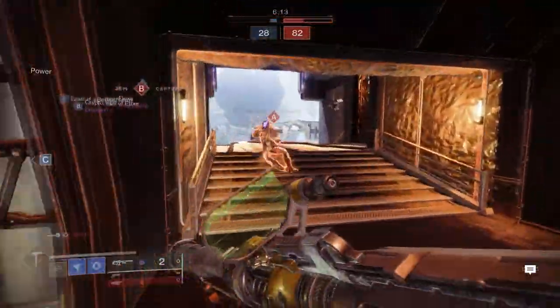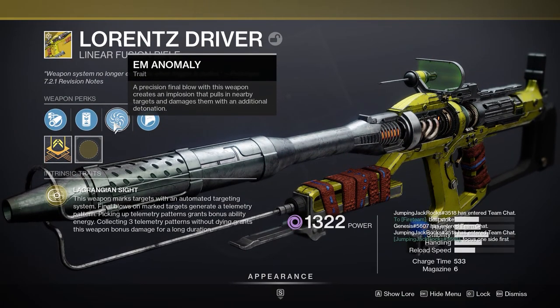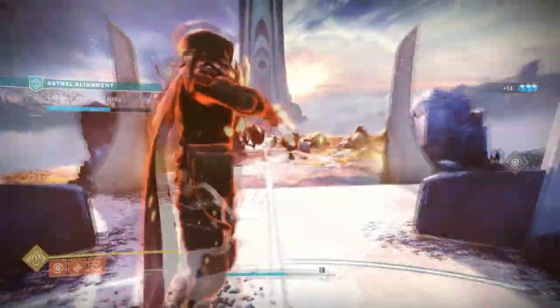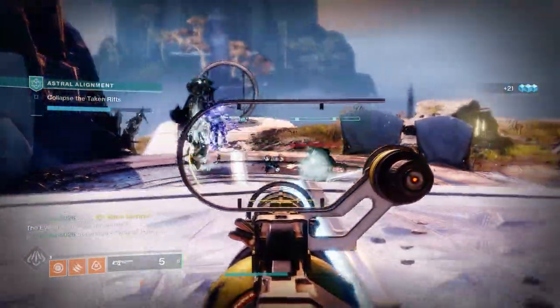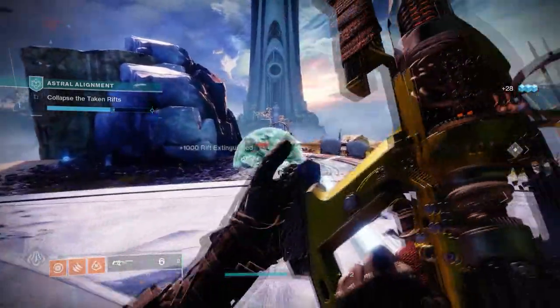Moving on to the second perk itself, M Anomaly. A precision final blow with this weapon creates an implosion that pulls in nearby targets. It's pretty good in PvE — a pretty good balance between PvE and PvP utility, with a decent amount of ad clear with the explosion and the kind of Graviton Lance thing, where it pulls in enemies and makes them explode. It's pretty great.